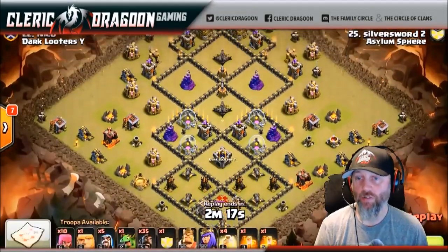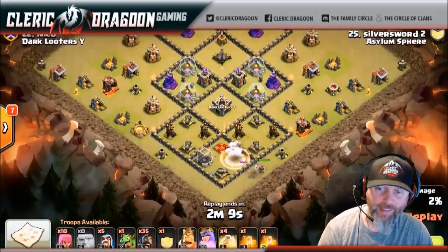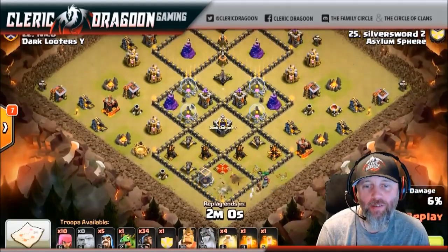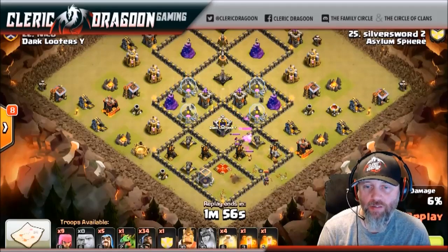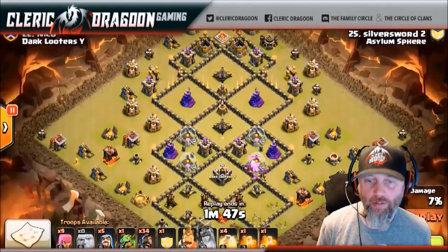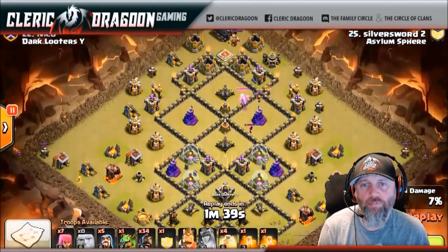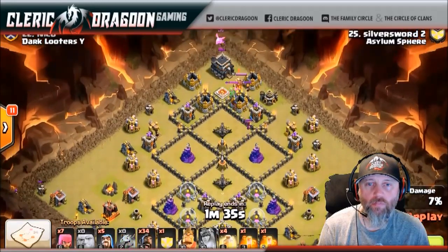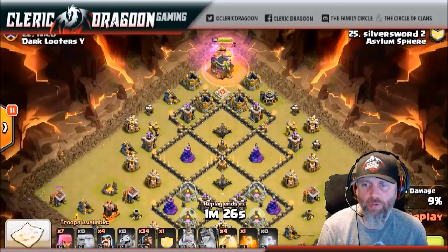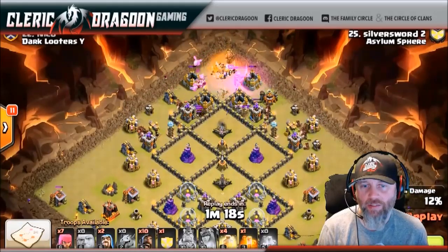All right, we've got Silver Sword - or Silver's Word as I've called him before. He's from Asylum Spear, and those guys are really talented attackers over there. Look at this nice CC pool. Right here, guys, we're dealing with a really standard type of attack. Queen is down, though - wow. I guarantee that wasn't part of the plan. You do what you do, Silver - get this three-star. There he goes, hogs coming in. Base sets up really nice for this attack. Two-pronged, they're going to come in.